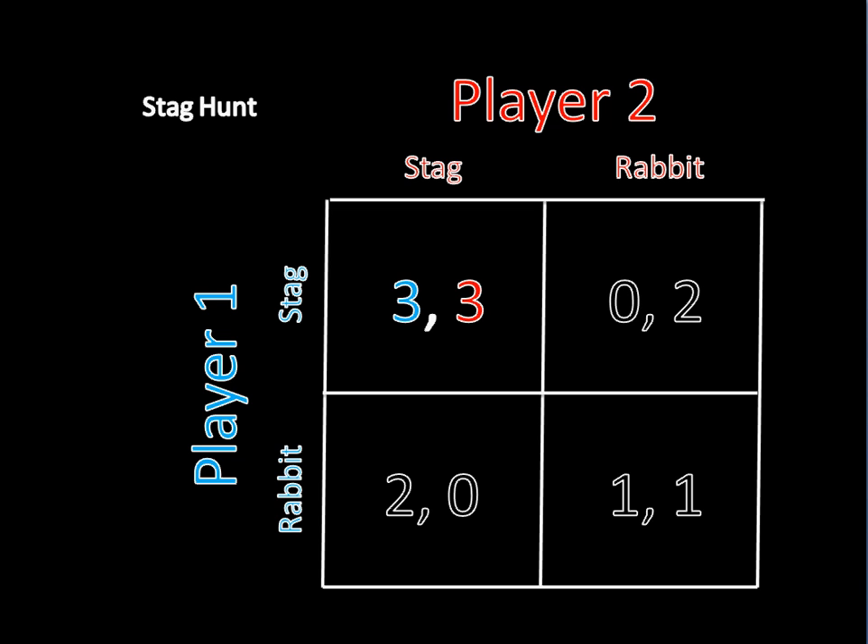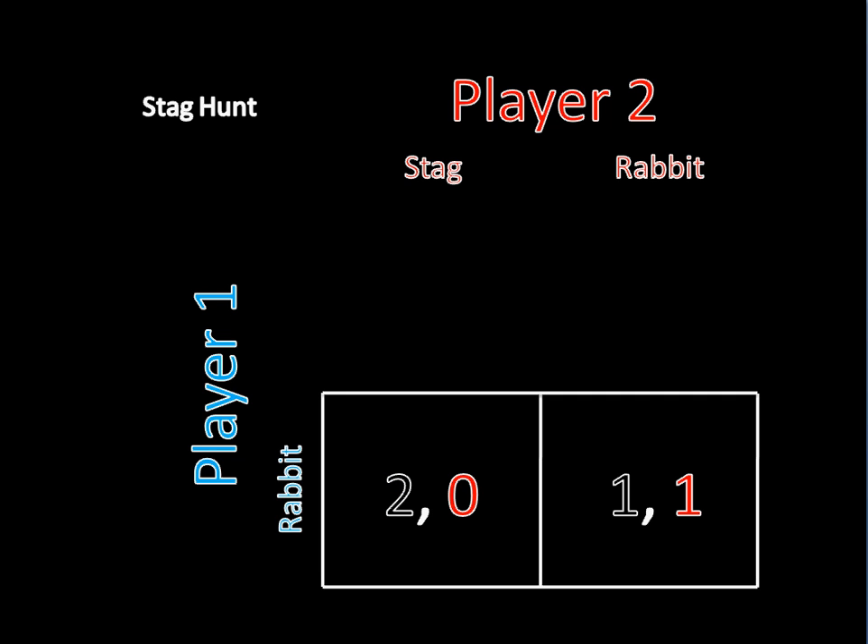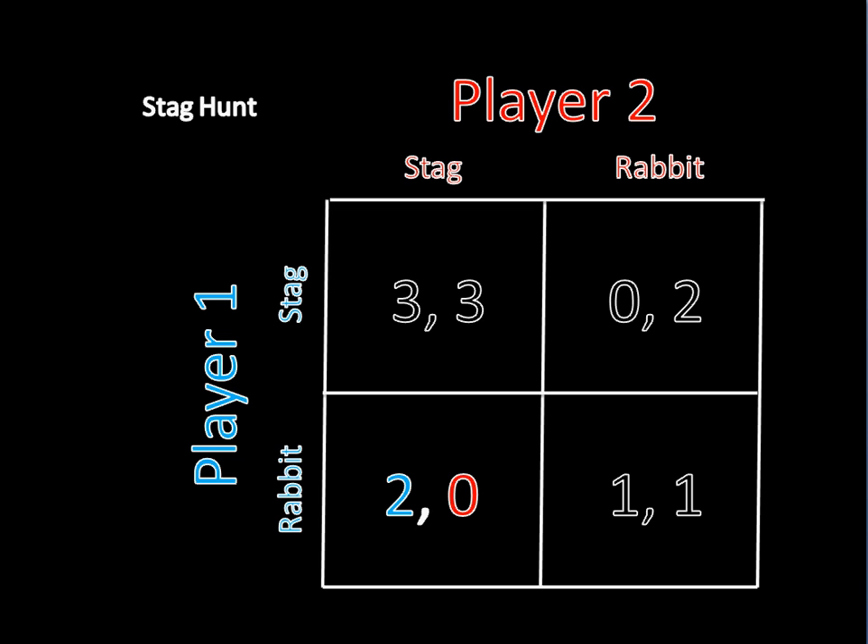But there may be more than one, so we're not done yet. We need to still check on the rest of the outcomes. So let's say player two is hunting a stag and player one is rabbit hunting. We have to ask if either player would want to change their strategy given what the other one is currently doing. And we can see here that player two would want to change her strategy. In fact, her best response to player one rabbit hunting is to rabbit hunt as well. If player one is going to hunt a rabbit and player two decides to go after a stag, she's not going to get anything out of that. So she's going to want to deviate and choose to go get a rabbit instead. So rabbit-stag is not in equilibrium.